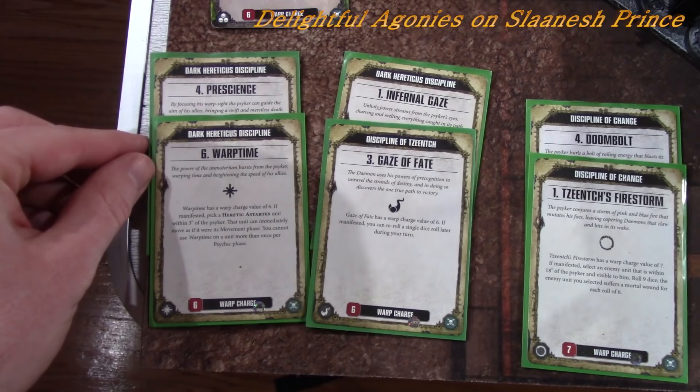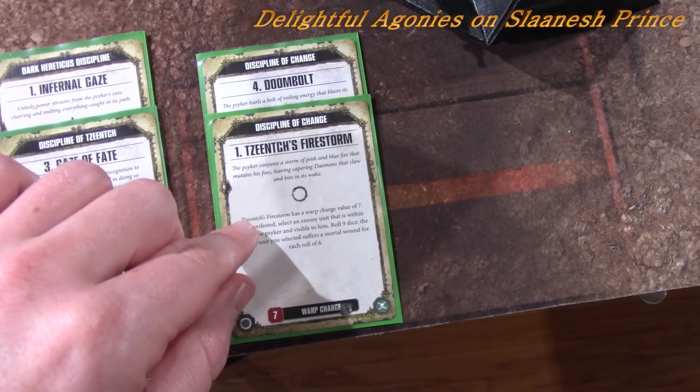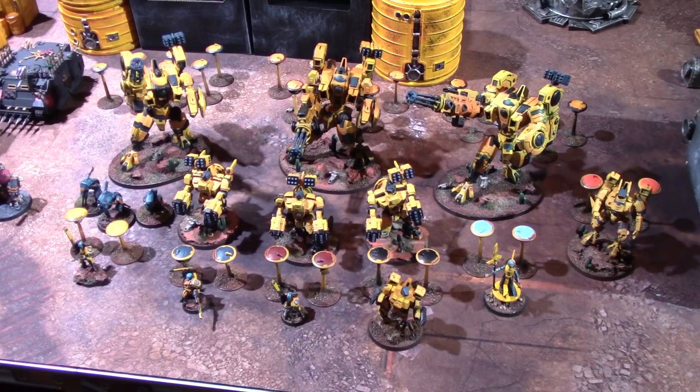A quick look at the psychic spells: the Terminator Sorcerer is the support character with Prescience and Warp Time. The Daemon Prince has Gaze of Fate and Infernal Gaze for extra DPS alongside Smite. Ahriman has Doombolt, Tzeentch's Firestorm, and Warp Time. For the Nurgle casters, the lighter green Poxbringer has Miasma of Pestilence and the darker green one has Fleshy Abundance to heal the tanks.